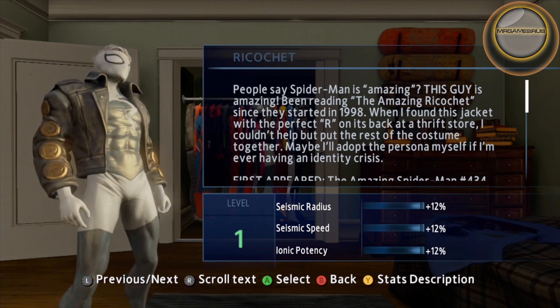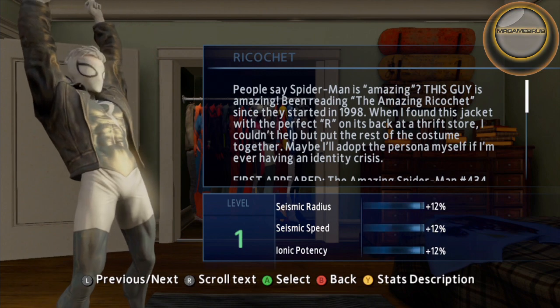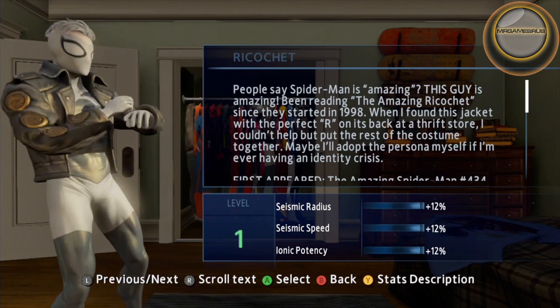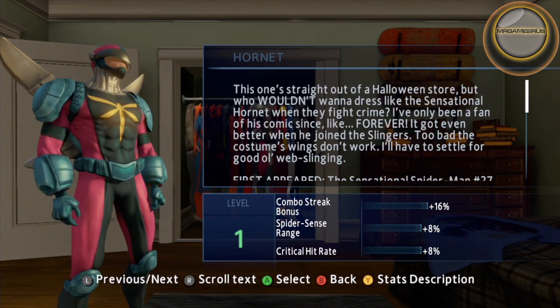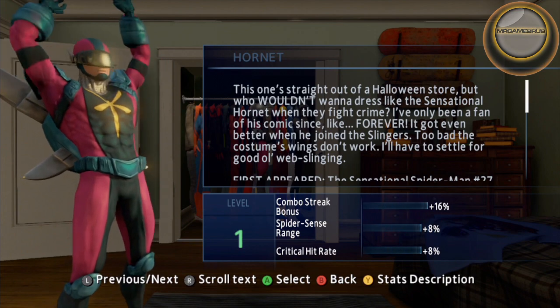Ricochet is unlocked automatically during the story. It specializes in projectiles. Hornet is unlocked by completing all the races. Its main stat is the Combo Streak Bonus.